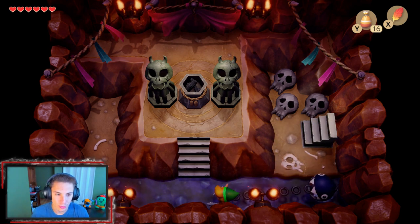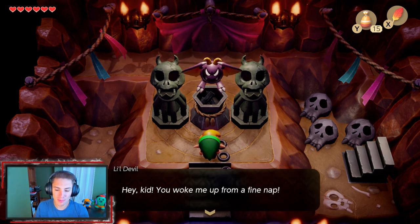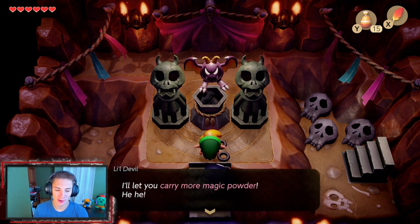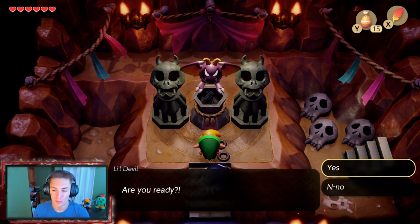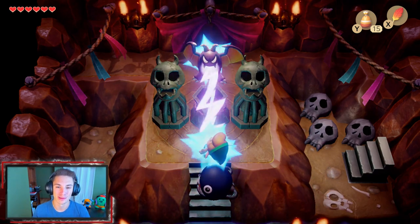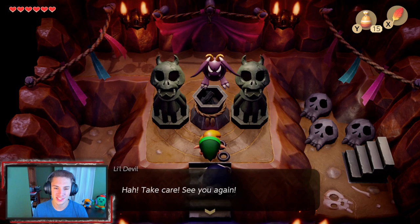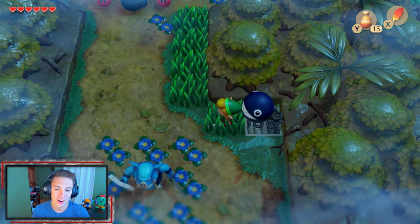The devil thinks giving us more bombs is bad for us, but we actually want that. He says we deserve it and mocks us for having all that junk to carry. So we actually skipped the magic powder upgrade for the bomb capacity upgrade. We don't have bombs yet but we are going to be getting them in this episode.